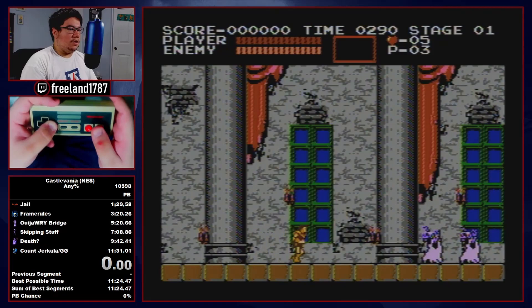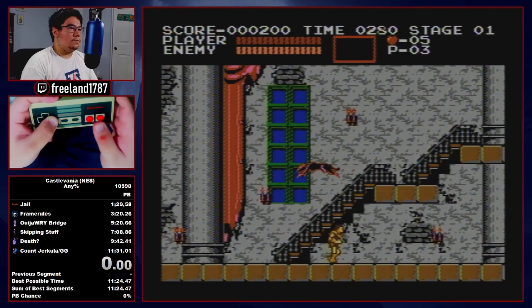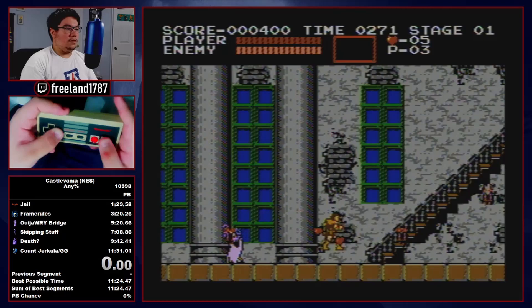Castlevania has a lot of frame-based manipulation, but we're going to be doing a lot of the easy ones — we're not going to do the super specific ones. The frame-based manipulation affects drops, enemy AI, and boss behavior, and they're littered throughout the run. This game has a lot of RNG manipulation; maybe you don't see it at face value, but it does exist.